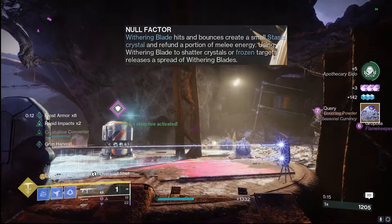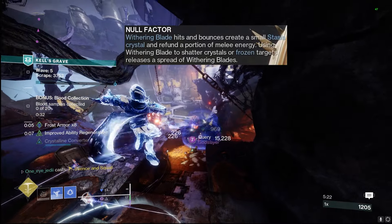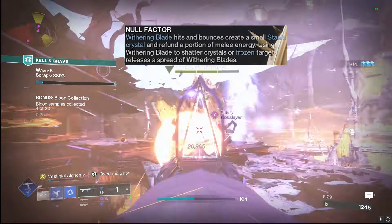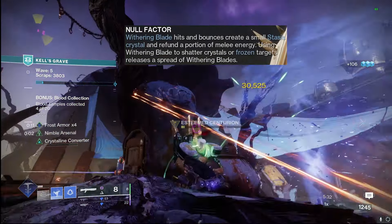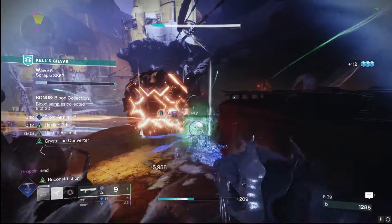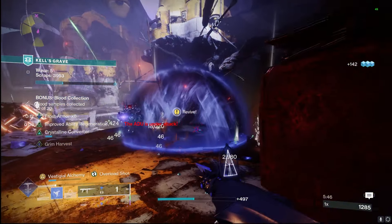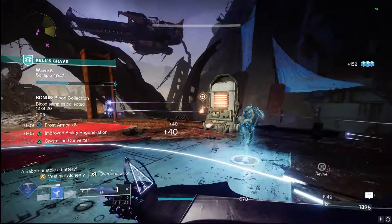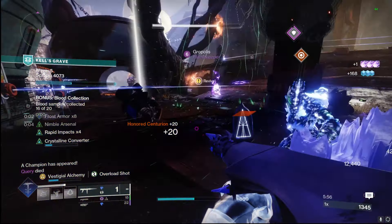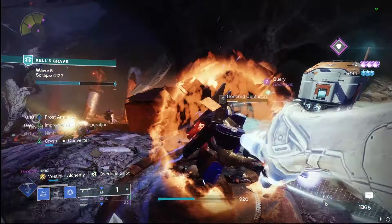Starting with the exotic perk on the Mask of Fealty, Withering Blade bounces and hits, creating a small Stasis Crystal, and refunds a portion of your melee energy. Using Withering Blade to shatter the crystals or frozen targets also releases a little spread of Withering Blades, so it's a good way to continuously freeze enemies and get extra add clear potential. This is great for keeping enemies at bay, whether they are red bar rank and file enemies all the way up to champions and bosses.